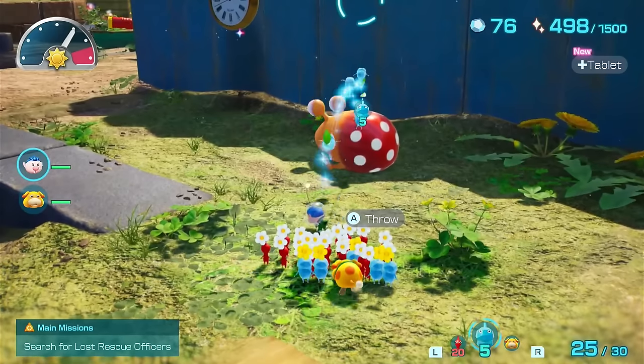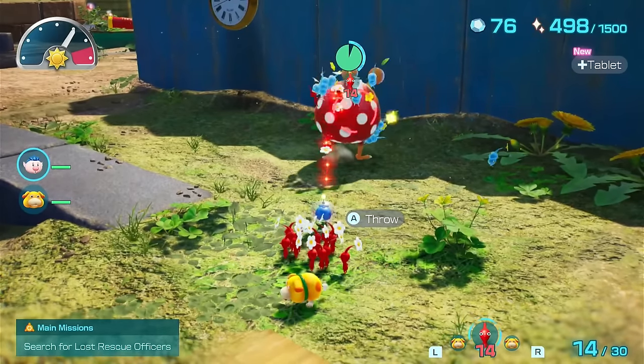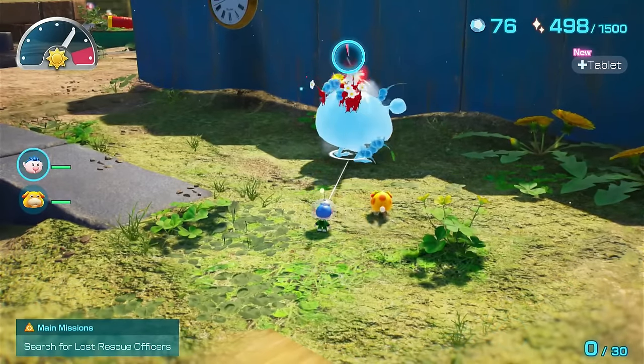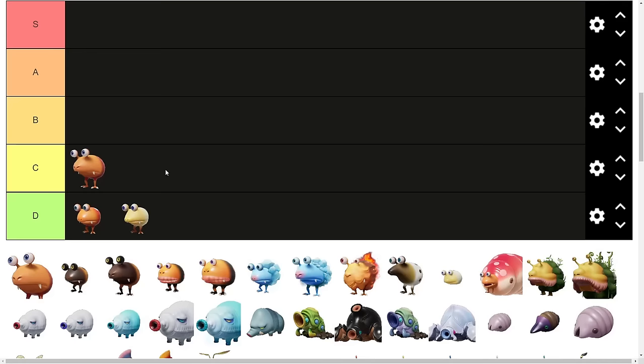The Bulborb. It's got some health to it, but they're constantly sleeping and you can easily go up behind them. Because new players might actually have some difficulty facing these, I'll place them a tier higher than the others and put them into C tier.